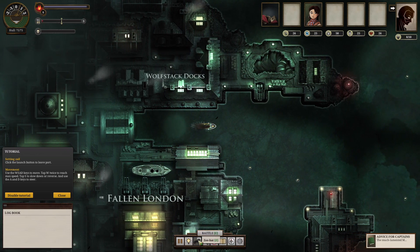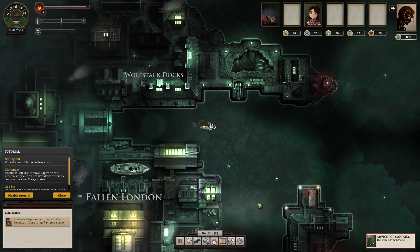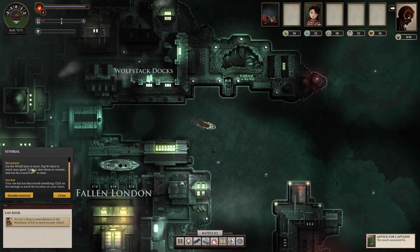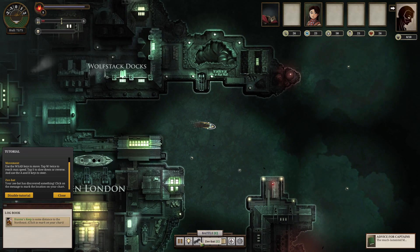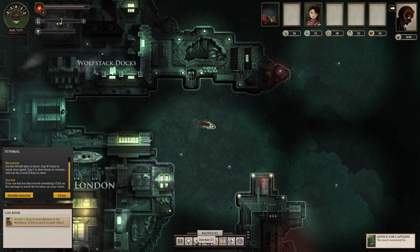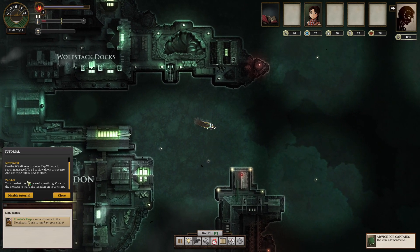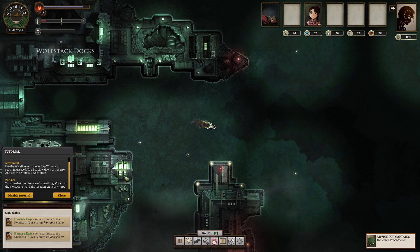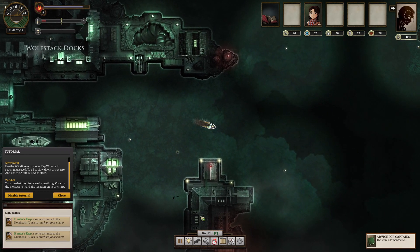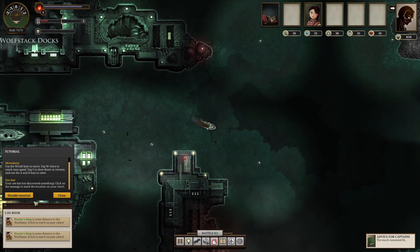Zeebat. Repair ship. How do I start? Okay, I can just drive. Your Zeebat is discovered as something — click on the message to mark the location. It's the message. Am I missing something?